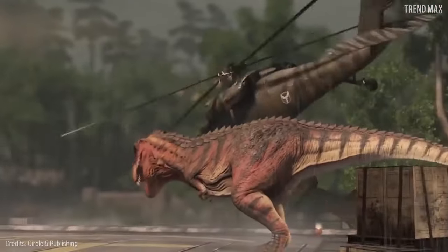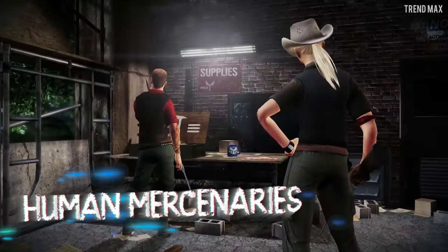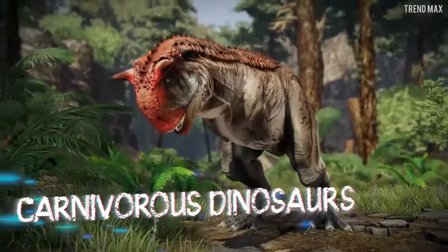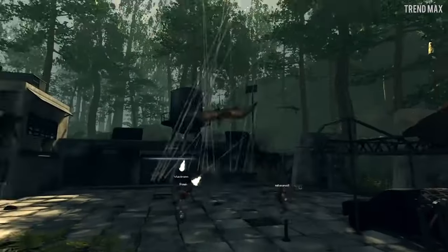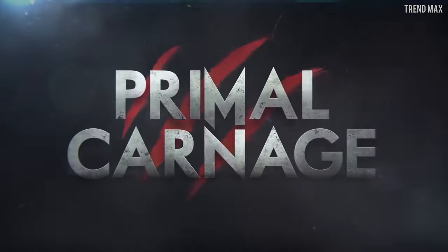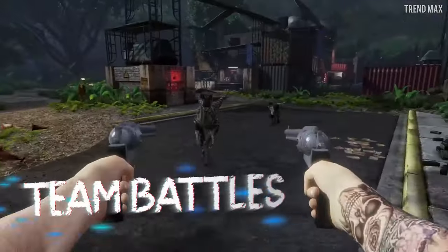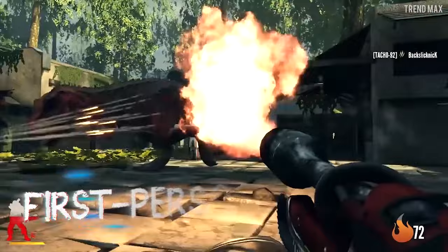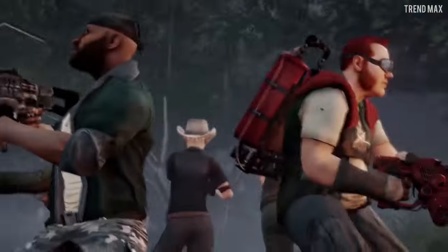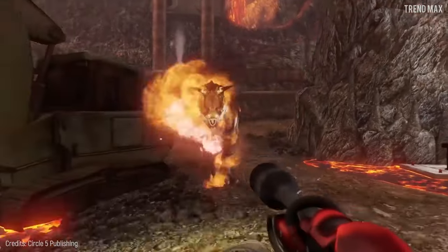Number 7: Primal Carnage Extinction. In this game, you can choose between two sides — human mercenaries with weapons or wild carnivorous dinosaurs. This game is not rocket science. However, what it lacks in complexity, Primal Carnage Extinction can make up with fun. Team battles are very intense. If you're from the human team, you'll play from a first-person perspective, and you can choose among six different types of mercenaries, each one with its own weapons.